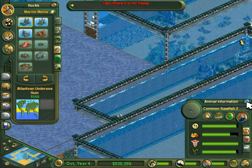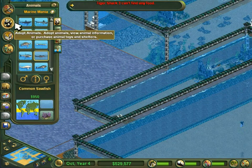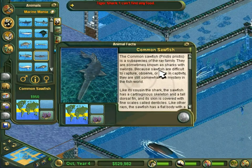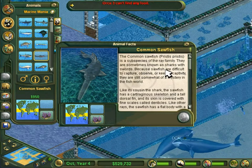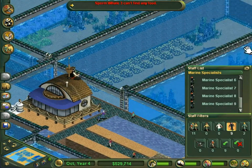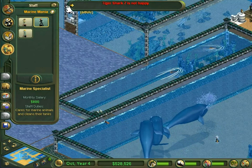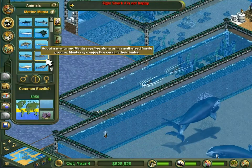You might be wondering — I thought you said you were doing rays, what's up with the sawfish? Isn't that thing like a shark or something? No, the common sawfish — Pristis pristis — is a subspecies of the ray family. I should actually make sure they're cared for and don't die as I'm reading about them.